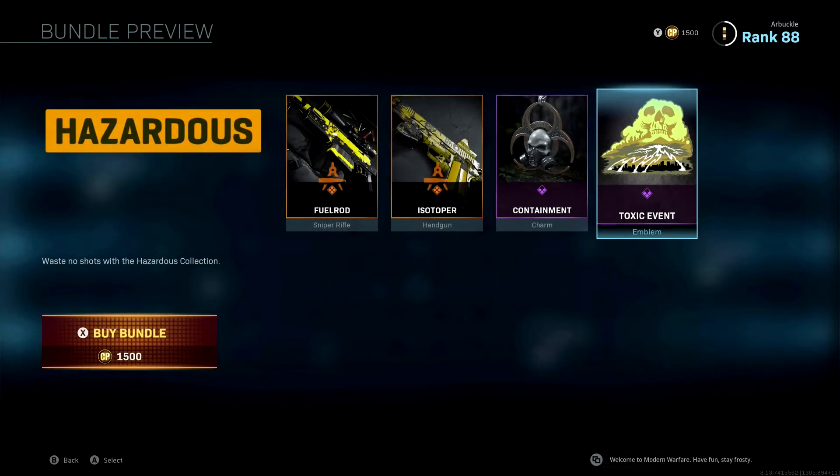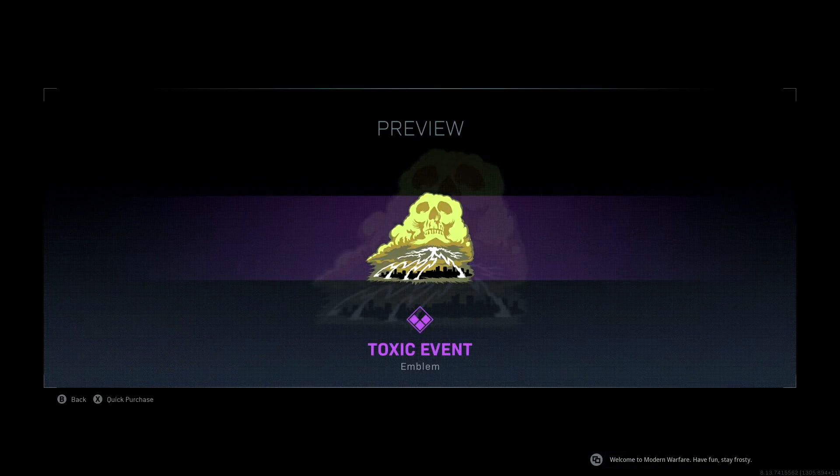Last but not least you're going to get the Toxic Event emblem. I'm not really sure why this is listed as epic — it doesn't look all that crazy. We have a yellow skull cloud with lightning striking down on a city. Maybe if it was animated it would suffice for an epic, but it doesn't really look like epic material.